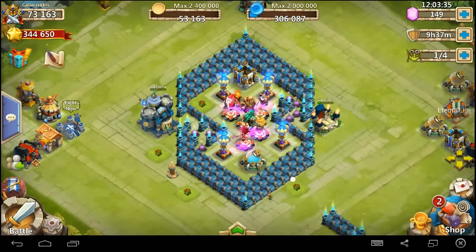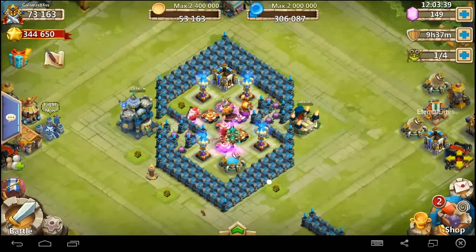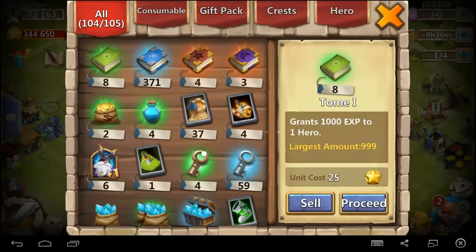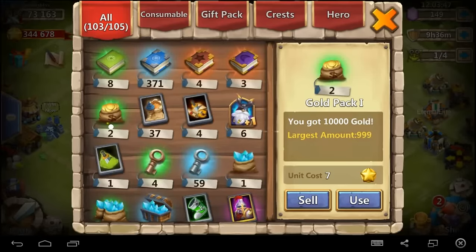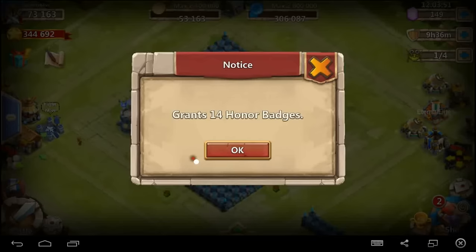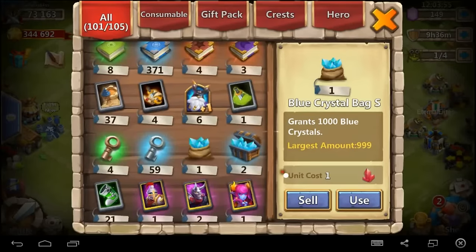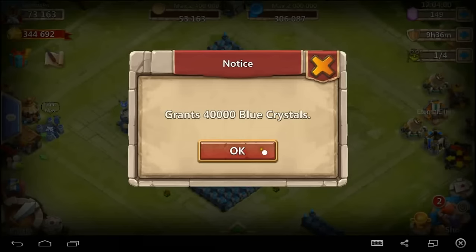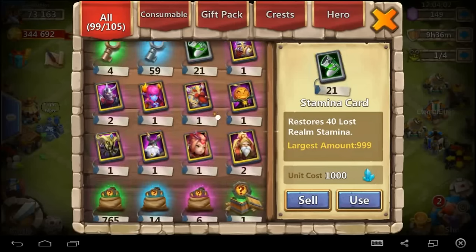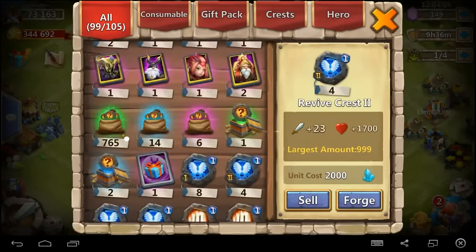What's up, all you clashers out there, this is Galaxis and thank you guys for tuning in for another video. What we're doing today is we're going to start working on Expert Dungeon 5 and try to work all the way through the expert dungeons to see if we can get to insane dungeons. We're working on my account, Galaxis Bliss — this is my second strongest account. It's almost made it to King and I've got six hero bases on it.